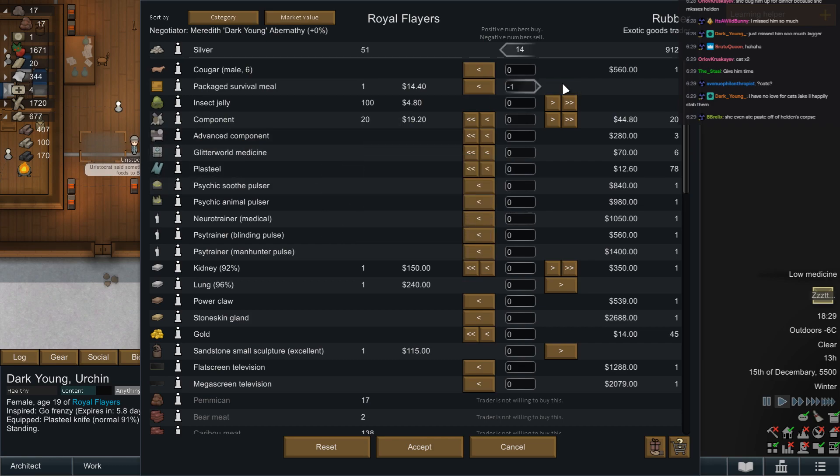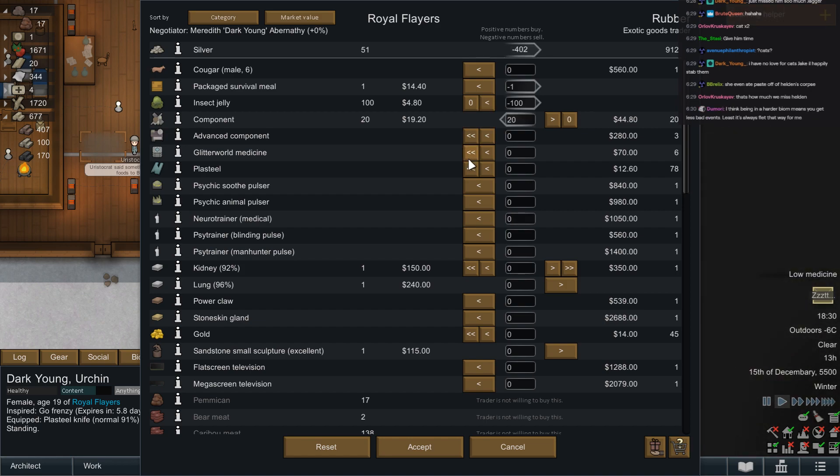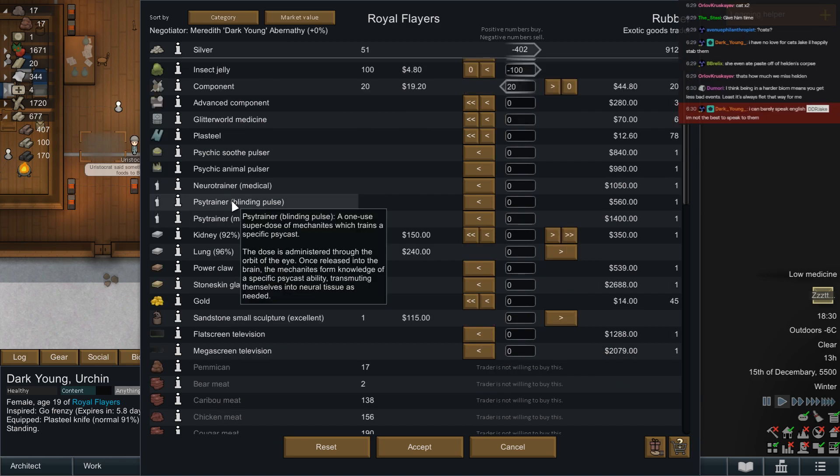Let's get rid of this one survival meal, it's just taking up space, and I want all that jelly gone. I want all your components — advanced components, medicine, plasteel. A psi trainer: one-use super dose of mechanites that trains a specific psi cast.